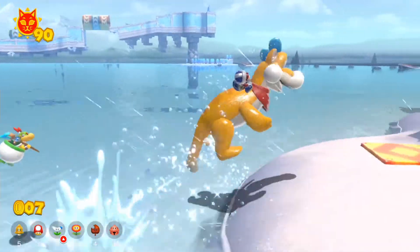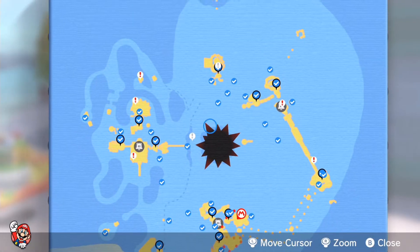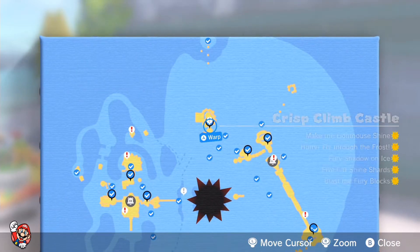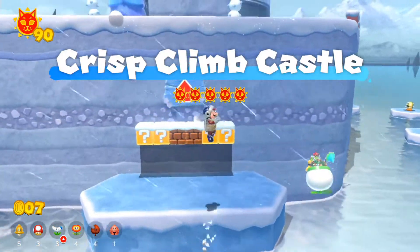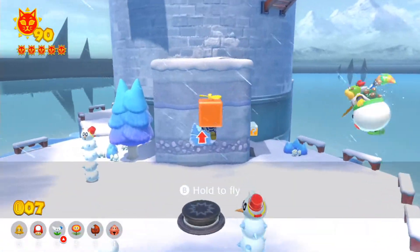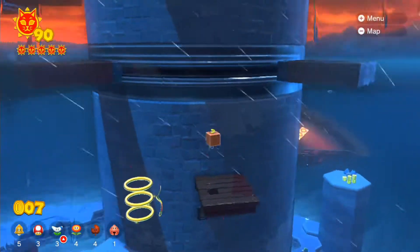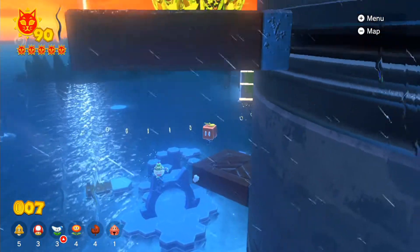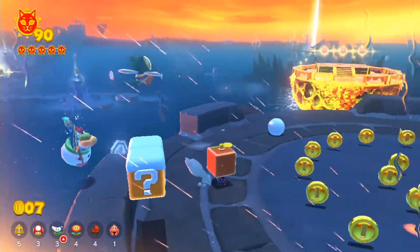It looks like Fury Bowser is gonna come back up again, so let me double check on the map quickly to see which specific location we'll go to next. I think we'll hit over to Crisp Climb Castle for a second, because I get the strong sense that one of those lucky isles is going to be in there. Hopefully we'll find out while trying to avoid a lot of Fury Bowser's attacks.